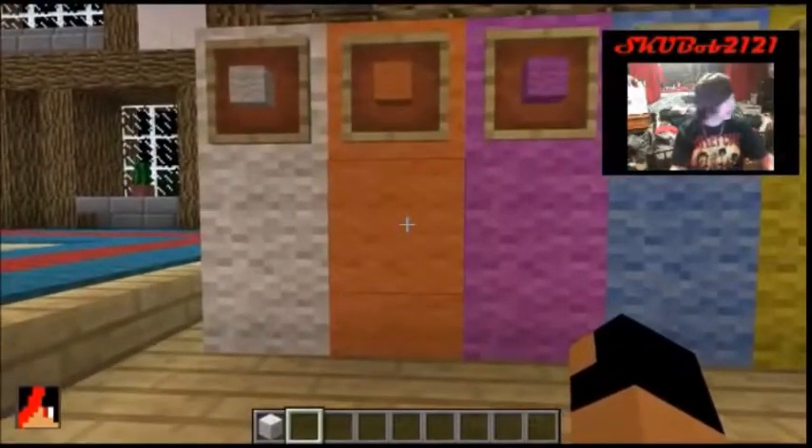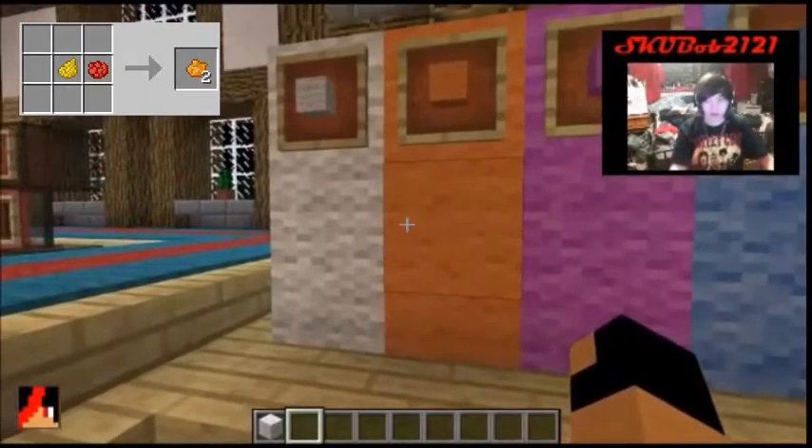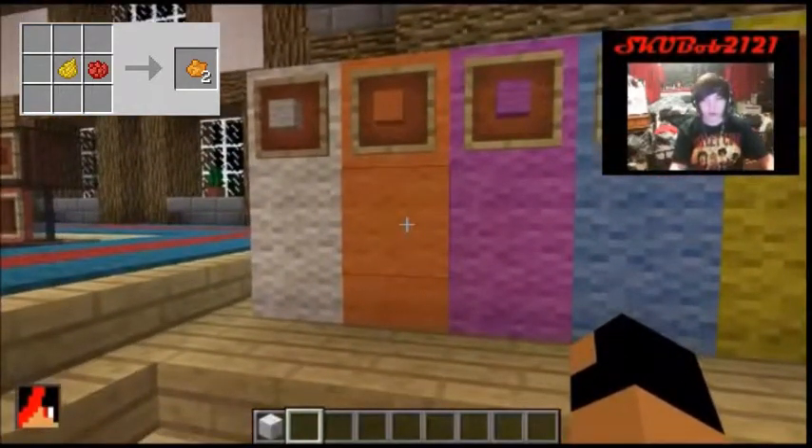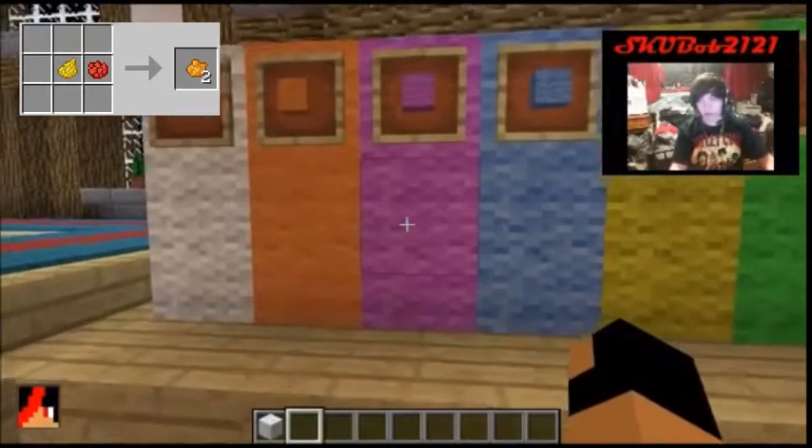To make orange dye, there is an orange flower that you will find. That's pretty much what all this stuff will be — it is pretty much all flowers. There's an orange flower and there should be a picture of it in the corner of your screen.